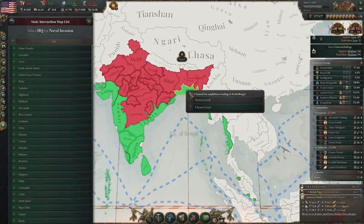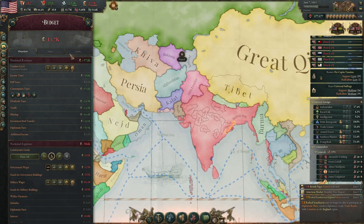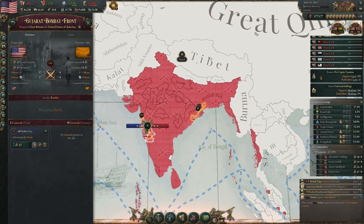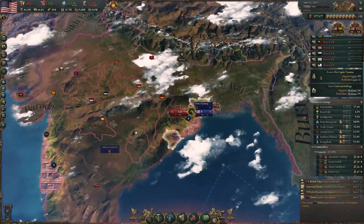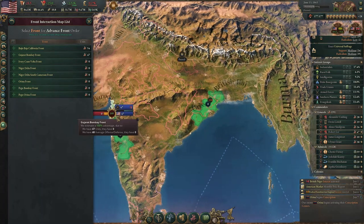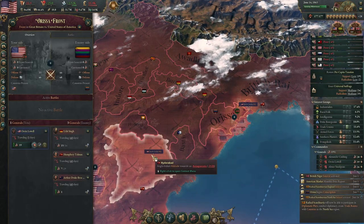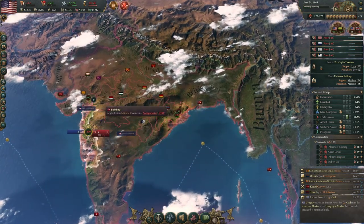I always wondered if this Robert Lee general is Robert E. Lee — it would make sense because we have Ulysses S. Grant and Robert E. Lee was around in the 1860s during the peak of what will be the US Civil War. Looks like we got a foothold in India — two footholds in India. I wonder if this is the right part of India to actually give us the ticking war score we need. Their capital is in South Bengal — and yes, you can see the British war score is ticking down. At this point all we need to do to win this war is sit and hold these provinces — there's no real reason for us to fight too much.